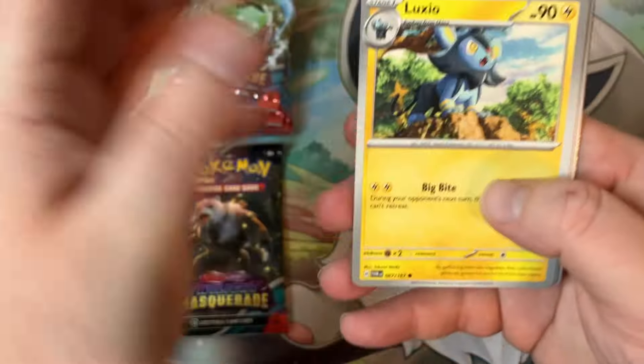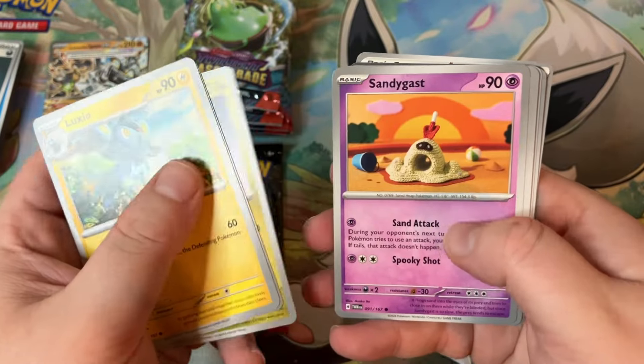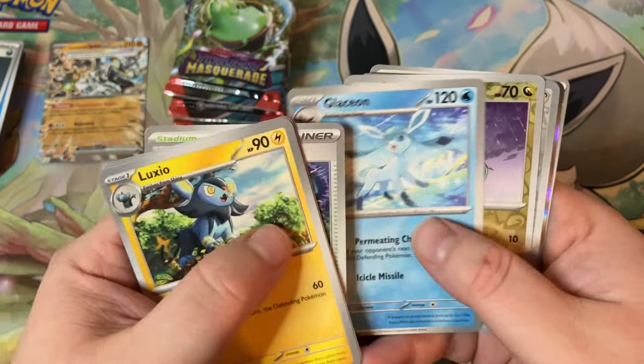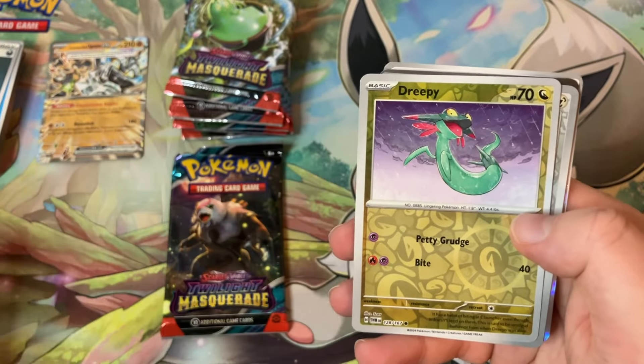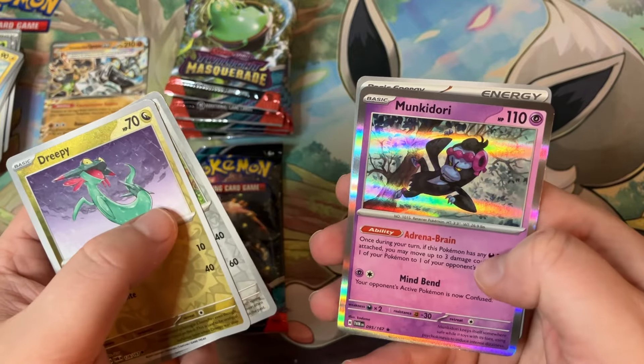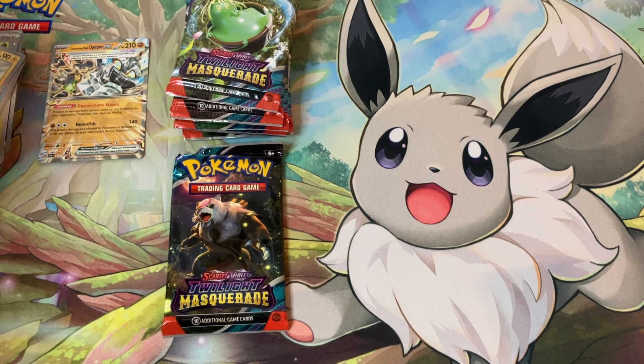We got Luxio, Goldeen, Dreepy, Sandy Shocks, Dipplin, Jamming Tower, Glaceon — got a reverse holo Dreepy, Lairon, and Munkidori. I will take it.